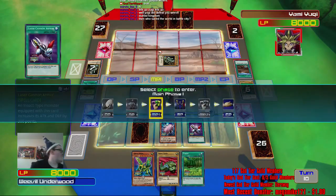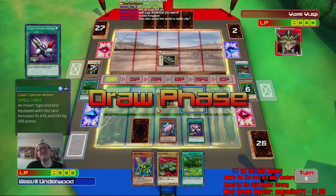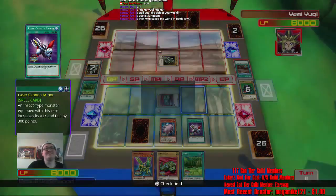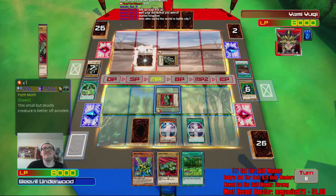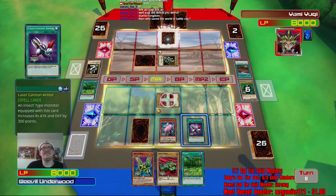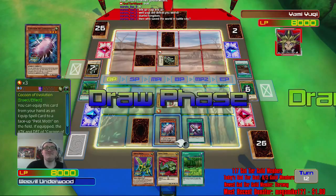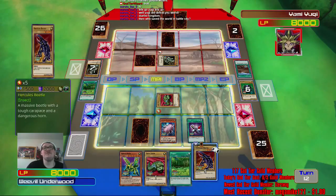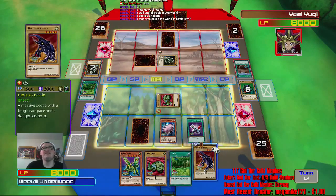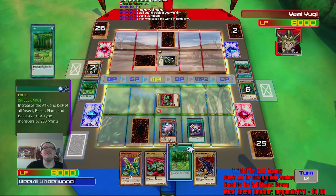Now we wait. Battle City never happened because everybody was too scared to duel Weevil Underwood. He's too powerful, and Weevil's gonna come after anyone who tries to mess around. Why is this thing... does it take a sacrifice?